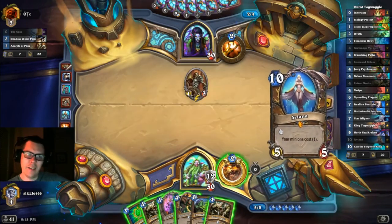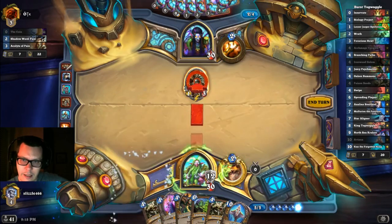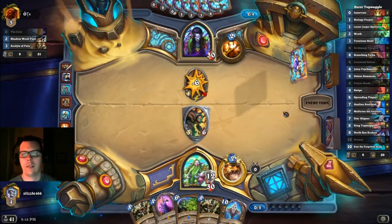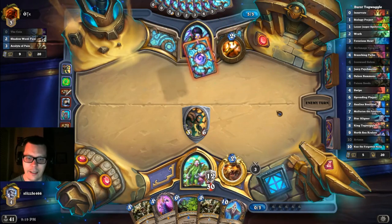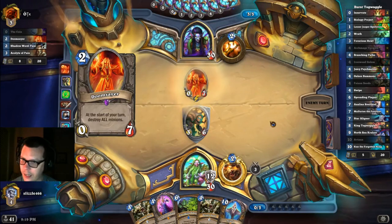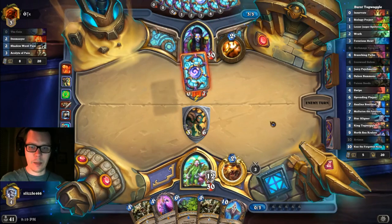Could be like an Inner Fire Priest. Maybe we need to get rid of that Acolyte — I think we do. See you later. So we're really desperate for our draw. We want Wrath, we want Branching Paths. Gadgetzan Auctioneer would be great, but things are getting a little scary on my end. The end is coming! So it is a Reno Priest. It's going to turn out to be an interesting game.